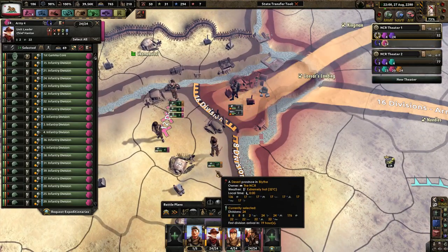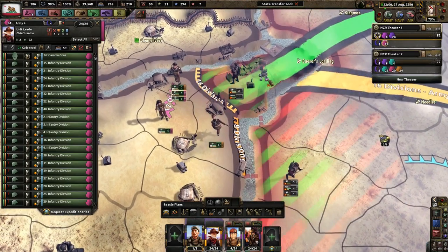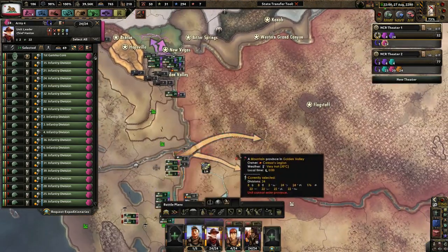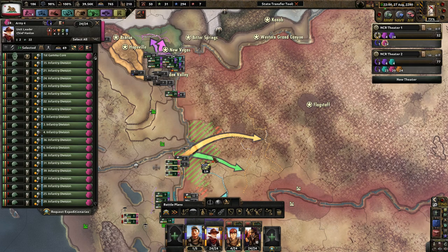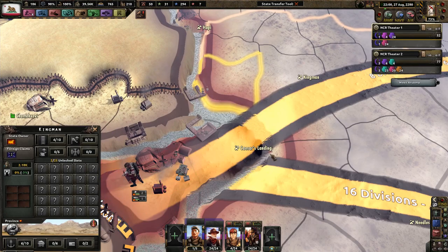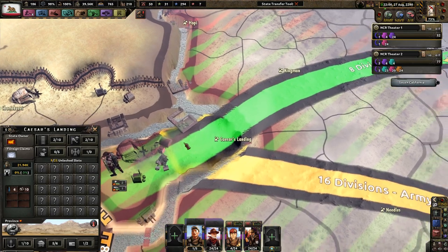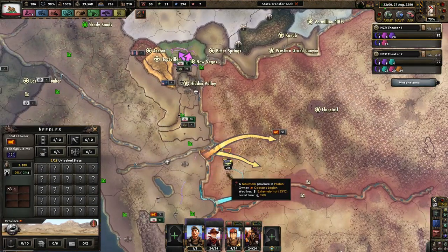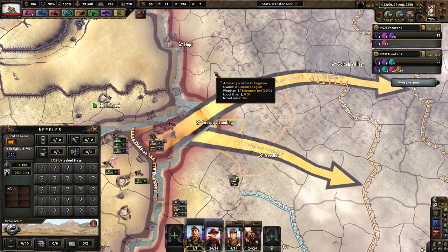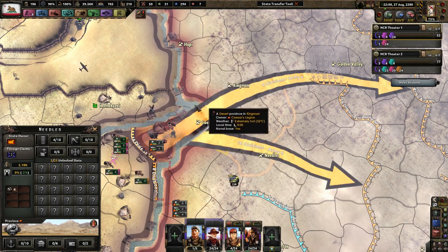Right now, because of the way my divisions are structured, I can basically pull Hanlon off of this area here and then begin, hopefully soon, a quick invasion of Caesar's Legion. I didn't realize before that there is now a connection between Caesar's Landing over to the rest of Caesar's territories — very interesting. We could push through here and get a nice landing across the Colorado River.